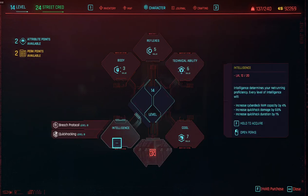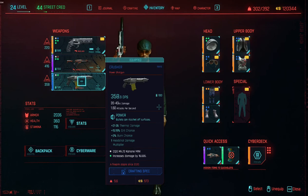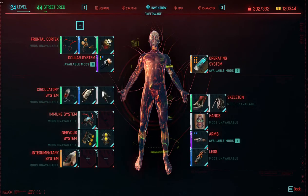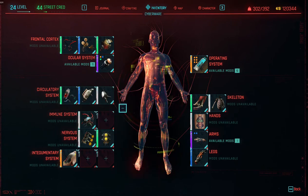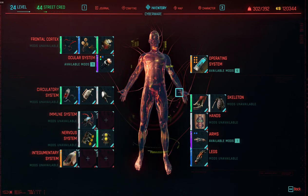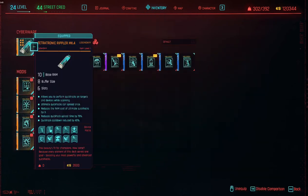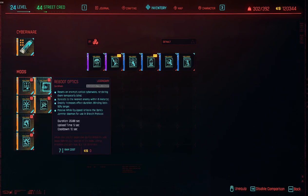Every time you use body, reflexes, technical, cool, and intelligence, it upgrades just from using it. Look at what level you're at in each one and if you're low, put a point into that field. All cyberware you install is going to buff and improve your statistics, dependent on your level — each level-up gives you an attribute point. You start with 22 and can earn 50 more for about 72 total. As you get higher in body, reflexes, engineering, cool, and intelligence, the legendary cyberware is always going to be for people with pretty high levels in each one.